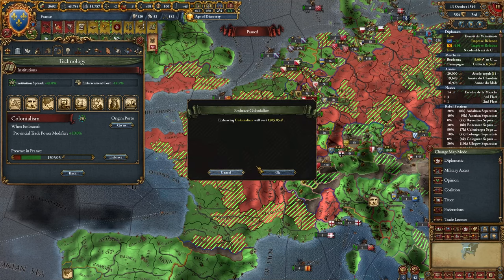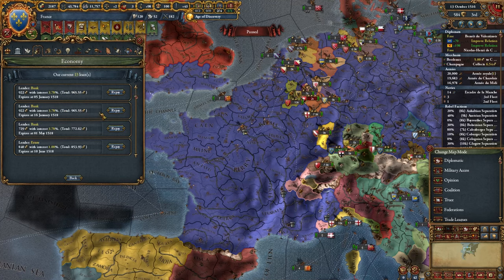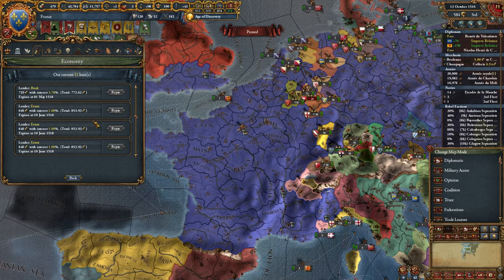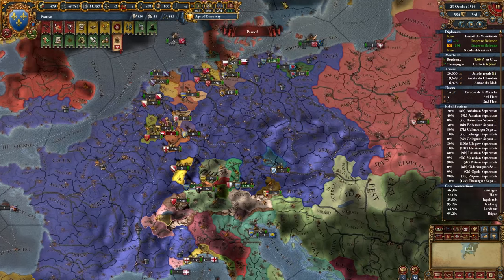I can actually embrace the institution with that extra money, and then maybe pay off a few loans. I'll go for my 1% loans so I can take better 1% loans at some point. Now we have just three 1% loans, so we can pay those off - 11 total loans left. It's not the end of the world, we'll definitely get there.